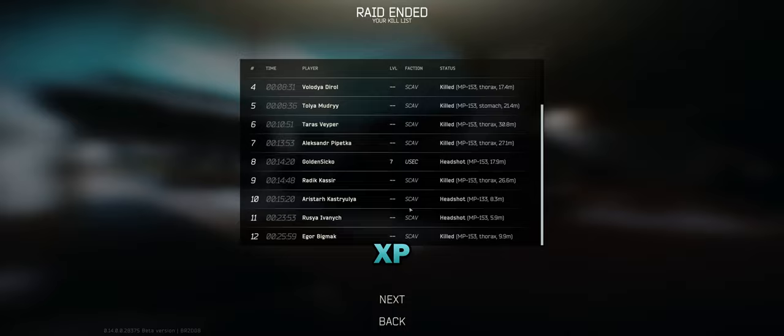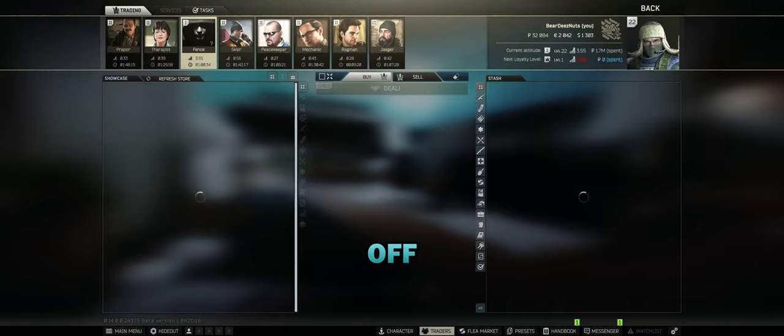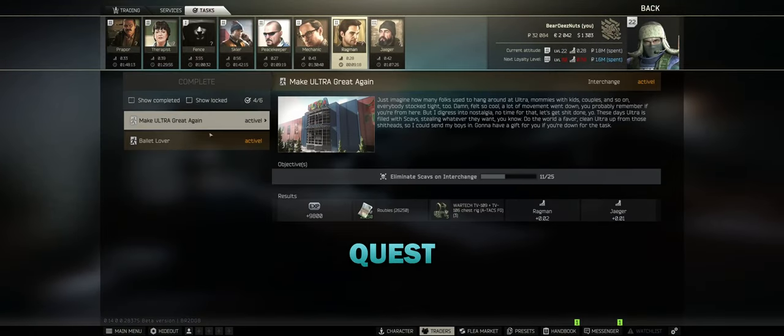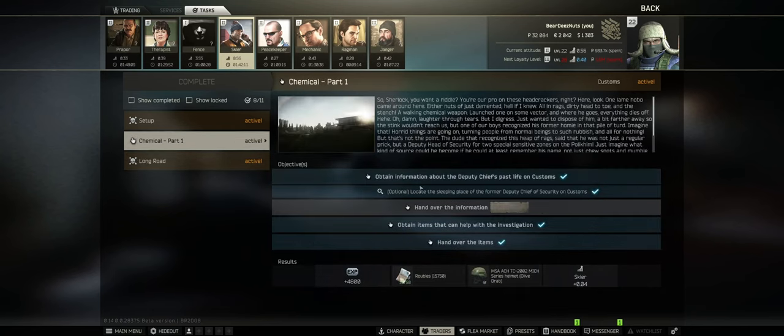Maybe another quest. 6,000 XP - that's a lot for just scav kills, I'll take it. First off, before you do anything, always give off your quest items - I lose them too many times. Chemical Part One turn in. Chemical Part Two - back to Customs.